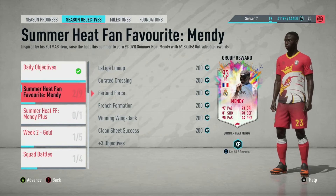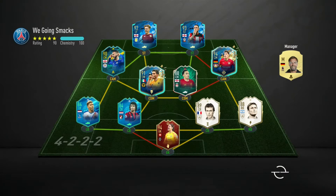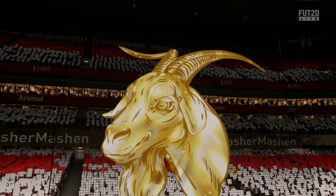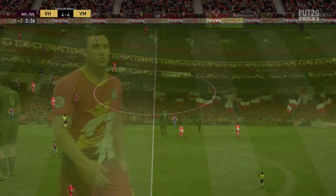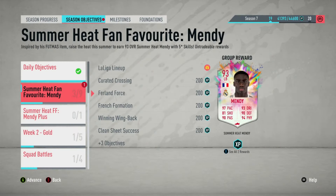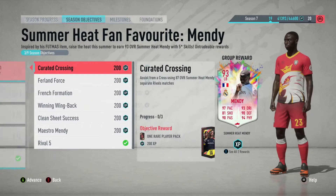La Liga Lineup: play 10 rivals matches with the 85 Footmas Mendy and a minimum of six La Liga players in your squad. I had a pretty much full La Liga team. You can win, lose, or draw — just play the game. Rage quits will make it quicker. I ended up drawing 4-4 in one game, but I didn't care. This earns you the 87 Footmas Mendy. You could stop there, but the 89 is available if you continue, and you don't need to win a single game to get it.